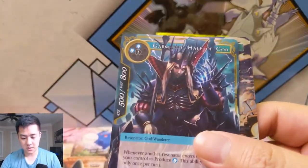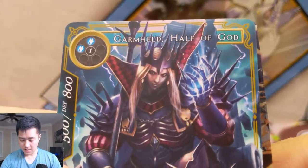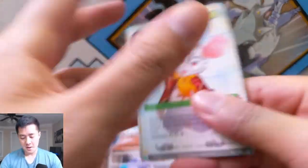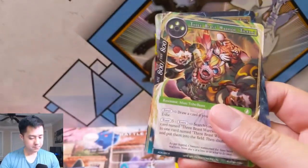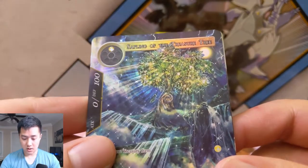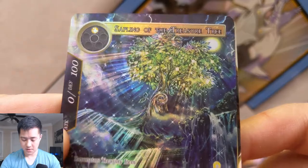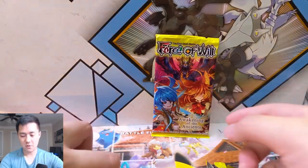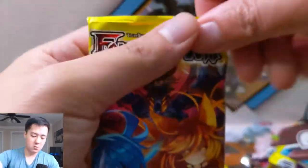Oh, this one looks new — Karma Held, Half of God — interesting, it's a half god — for another SR, nice! I wonder how many there are total. If we ignore the full arts, I wonder if it's pretty easy to get all the cards — which maybe is a good thing for people playing competitive since it's not that expensive. We have another rare. Oh, Sapling of the Treasure Tree — oh my gosh, another SR, and it's a full art! That's like our fourth one.